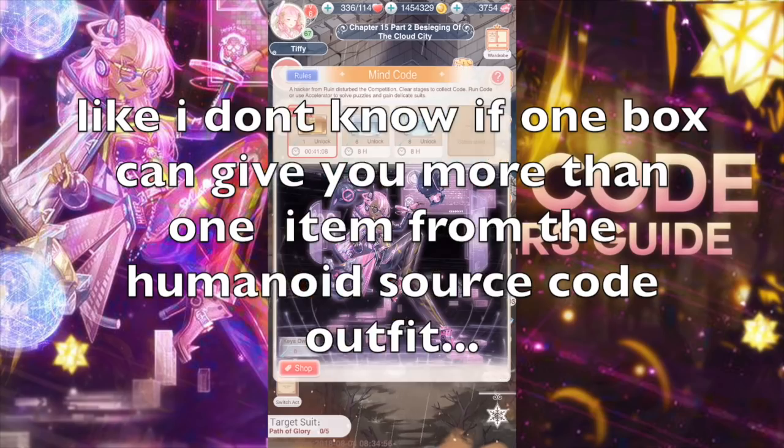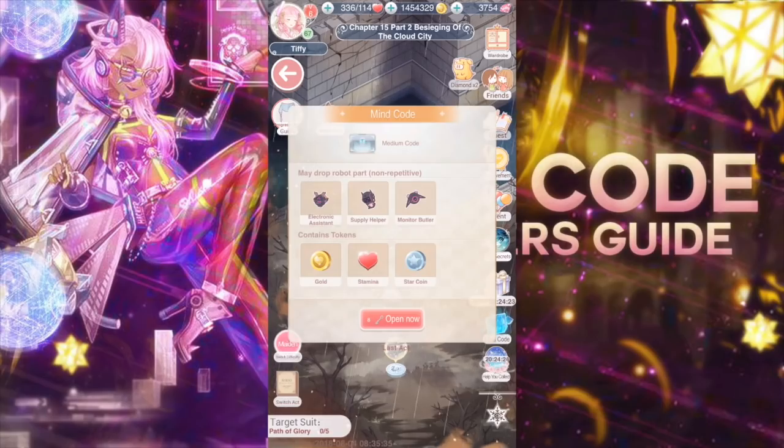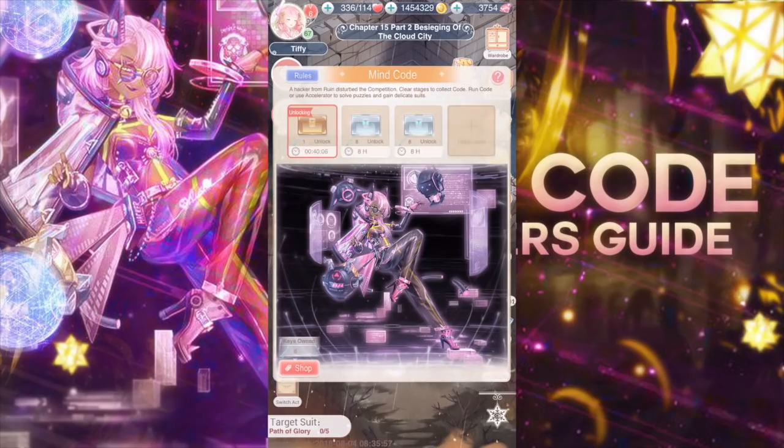Let me summarize what happened. You can get boxes every time you complete a chapter. It doesn't really matter if you use a maiden or princess stage anymore since it takes so long to unlock a code. If you get a basic code, you're not going to get any parts of the outfit. If you get a medium code, you have a chance of getting one of the three little robots. And even then, it may take six medium boxes to gain all three robots. The advanced code — I think it takes 12 hours to unlock.